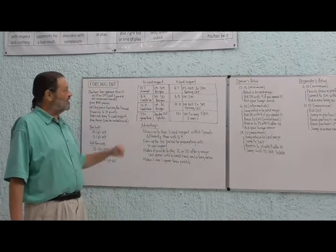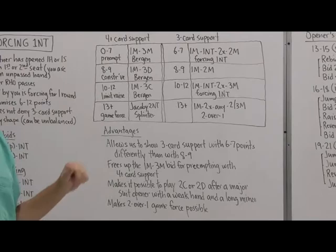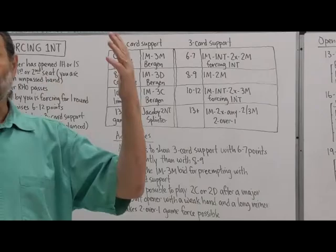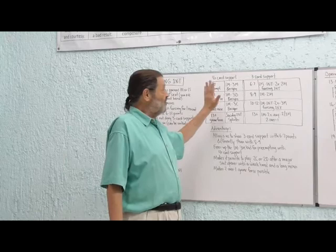We've been focusing on this structure here, which is a system for showing either four-card support or three-card support with one of four different ranges of strength. If you learned Bridge a few decades ago, maybe in the Goren era, you only learned three bids for raising partner's major: a minimal raise, a limit raise, and with game-forcing strength, another way to bid. You only had one way to show support — three cards or more — and you only showed three ranges.